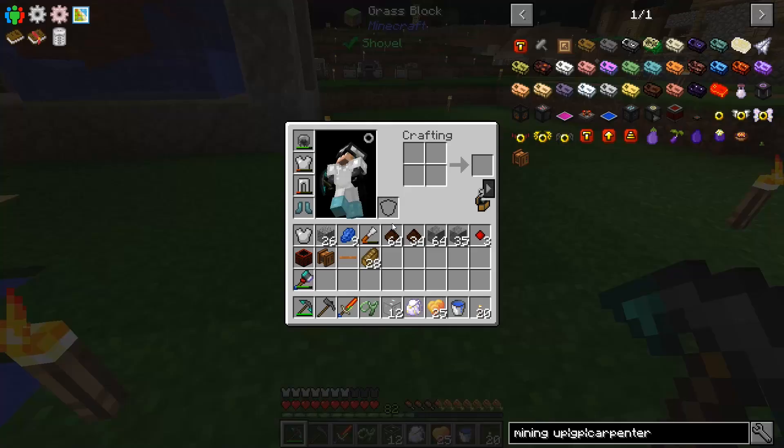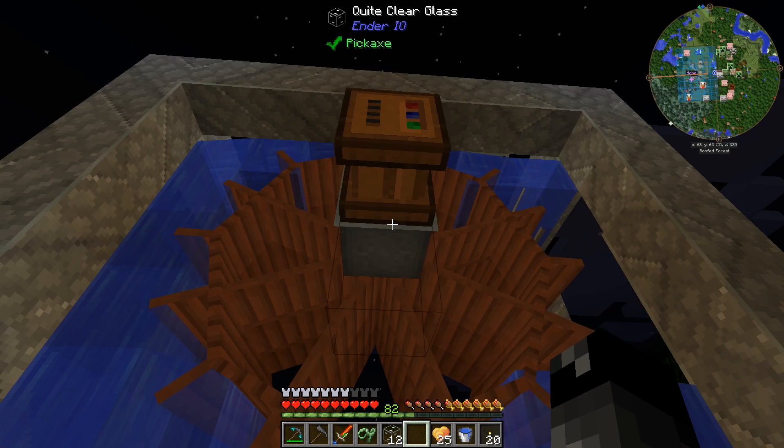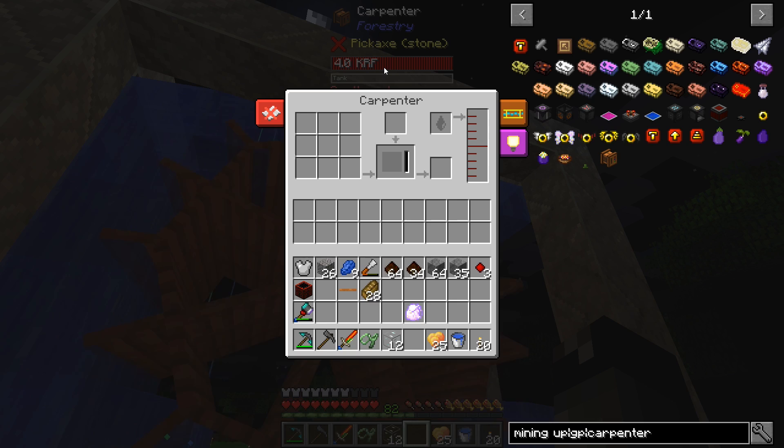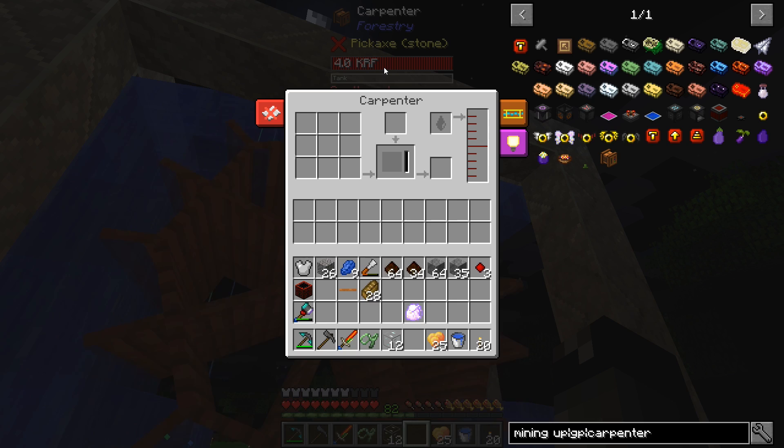So if we put a carpenter right here, we should get power out of that thing. There we go — yes, it has power. We don't know how much power it's making, but it's not super important right now. We'll put water into this thing and then we should be able to do some stuff with this.